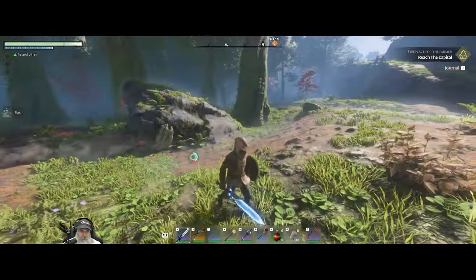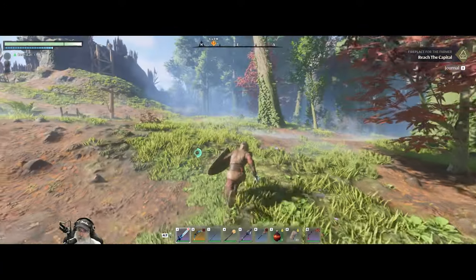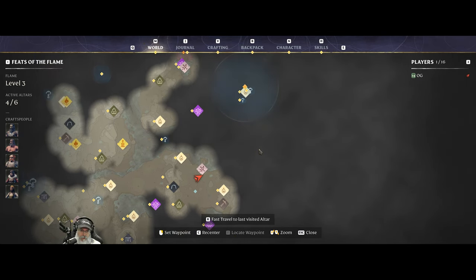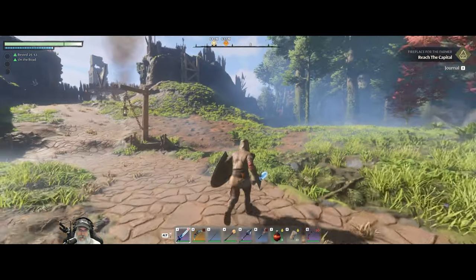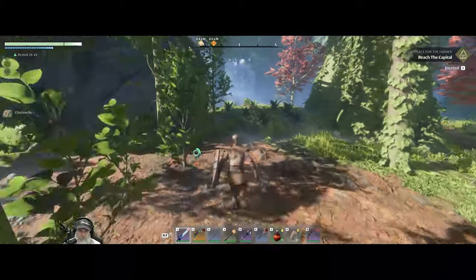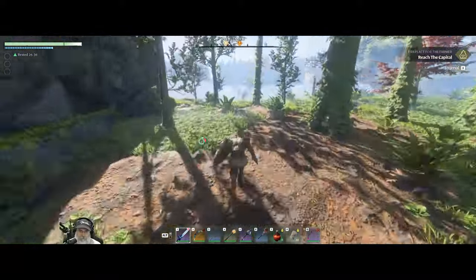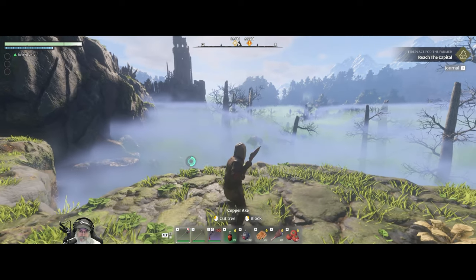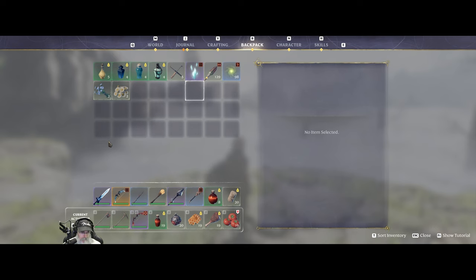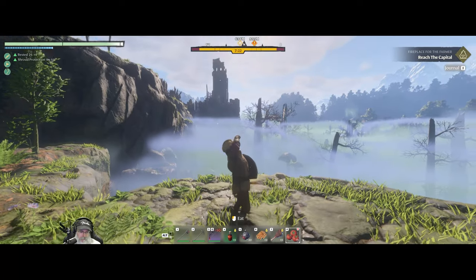I need lots of flax too because I need to make more linen. Looking at the map — we haven't done that elixir well yet. We'll work our way to the elixir well and then cross up to the main objective. Let's take our buff food before heading down into the muckety muck.